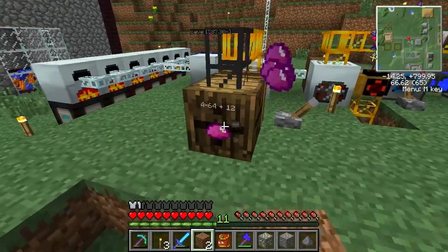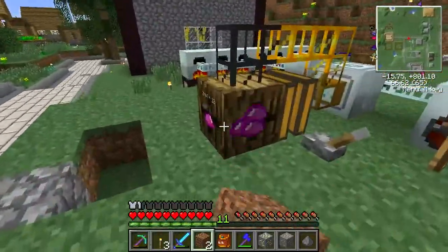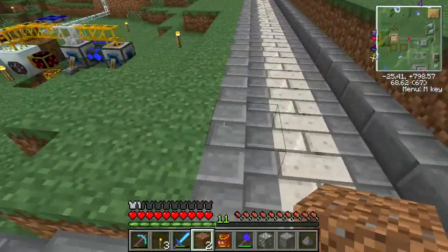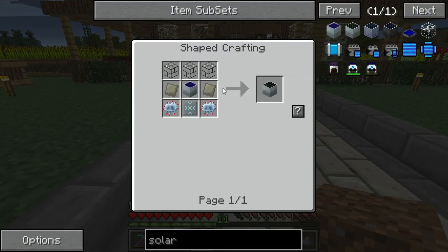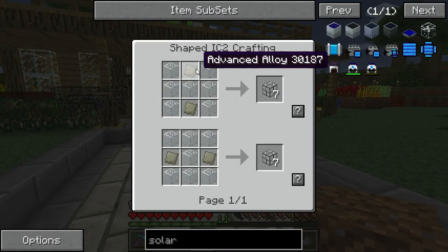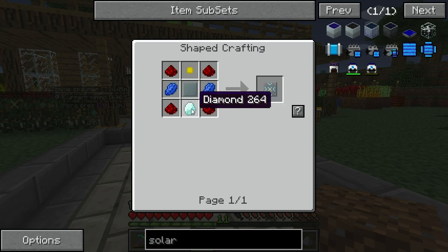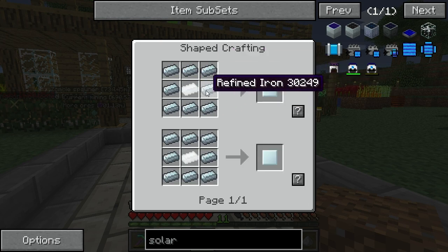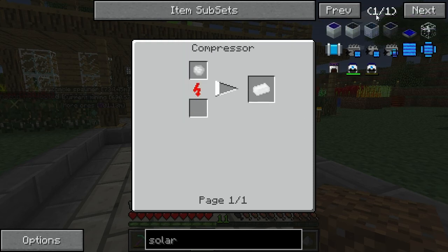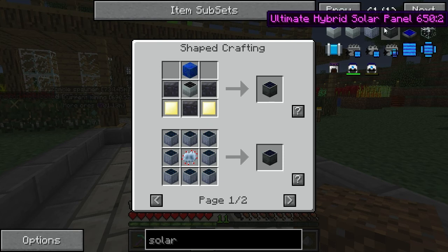We've now got five stacks and twelve of Uumata, which is quite a bit. We need a lot of iridium for the ultimate hybrid - let's take four stacks worth, that should be enough. I'm going to make most of it off screen because it's a lot of little bits and bobs. The irradiant reinforced plate uses a diamond, and there's lots of stuff really. So I'm going to make one Ultimate Hybrid Solar Panel and I'll be back to hook it up to the UU Matter Farm.